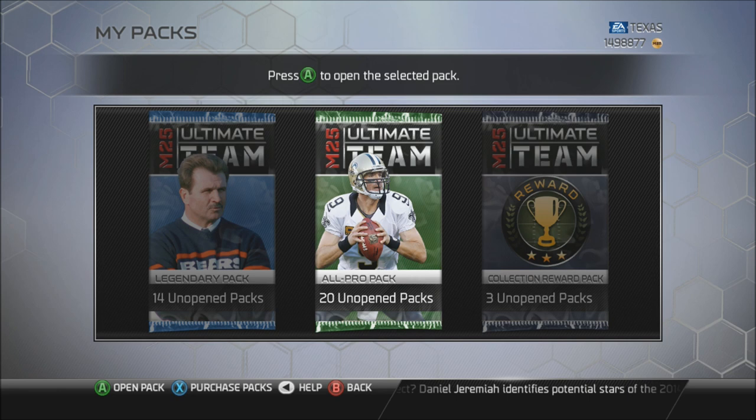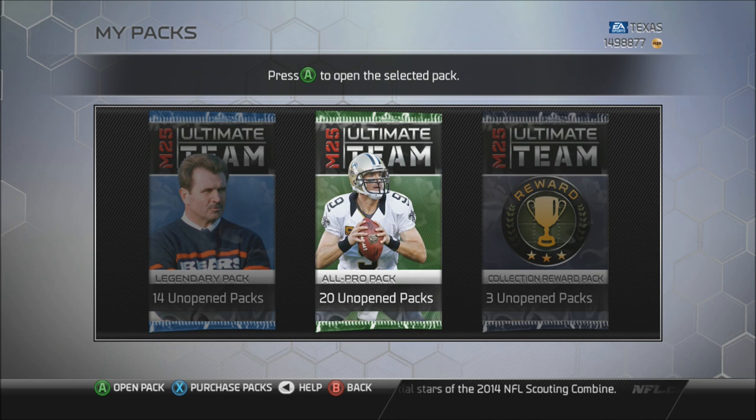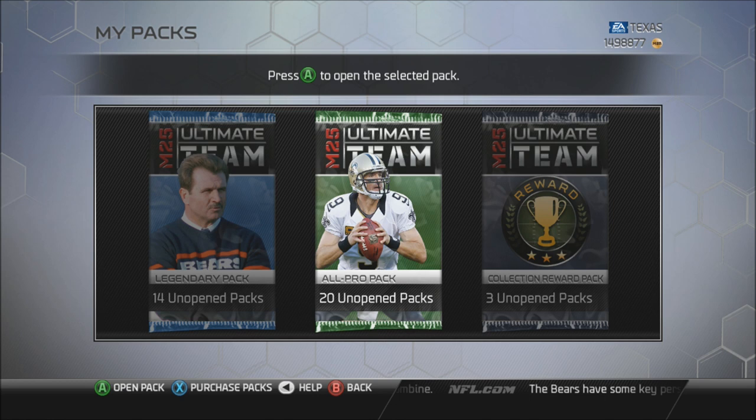We have a Madden 25 all-team legendary collection in Derrick Thomas. I know he has 92 speed, which is one increase from his ghost card, so I really want to see what that card sells for. I'm kind of mad because now my ghost Derrick Thomas is going to be like 100,000 coins because nobody wants it now that the new flashy card is out.